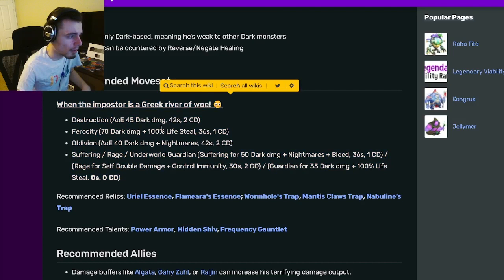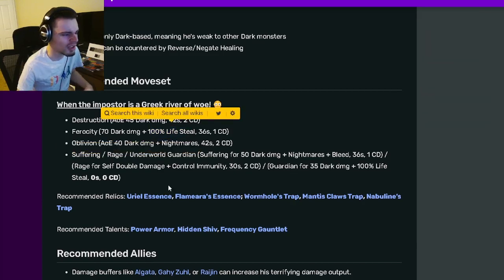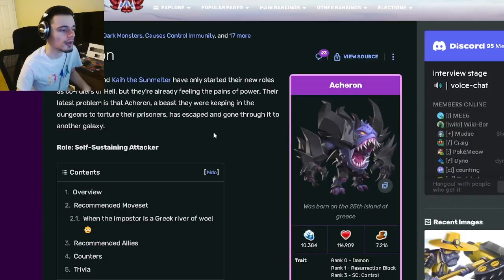This is a pretty good monster. I like his 100% lifesteal moves, and he also has that damage boost so you can get even more life — pretty great monster. He seems like he will be able to do quite a bit of damage. So if you don't have a decent attacker currently, go ahead and get Acheron out of the breeding event, since it is very easy to get. Let me know down in the comments what you guys think of Acheron. I will see you guys in the next one — don't forget to like, share, and subscribe.